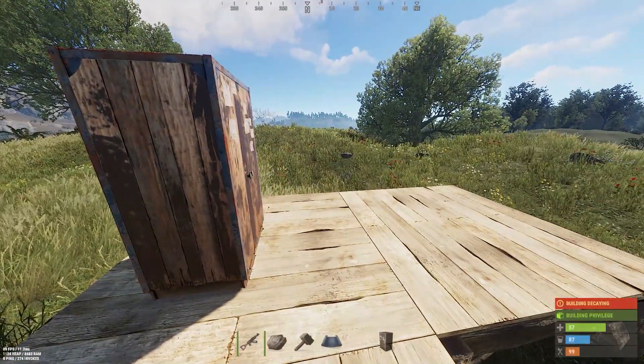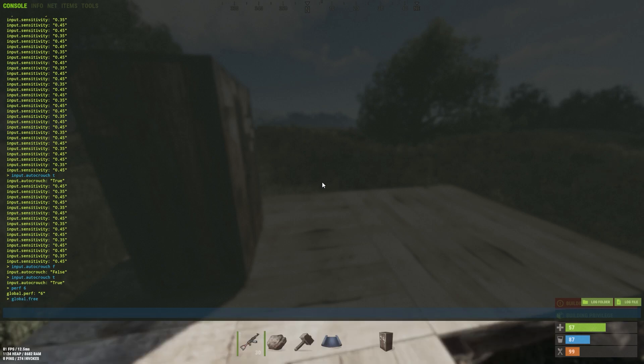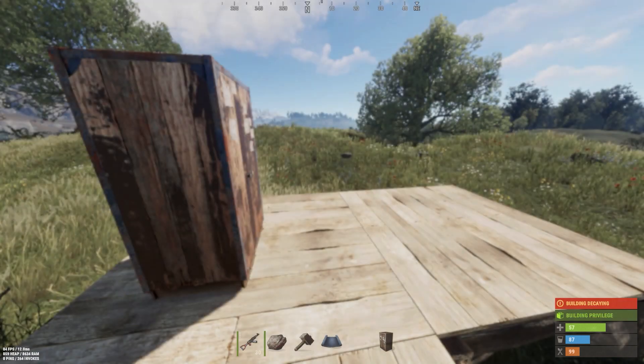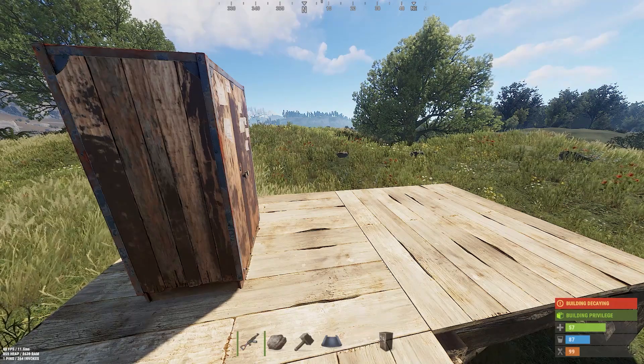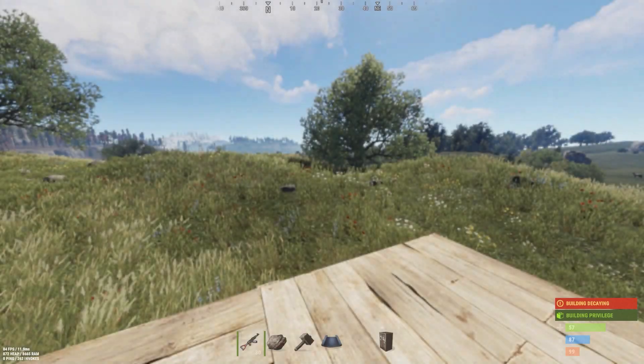If you have been playing for a long time and the game is lagging or you have FPS drops, try the command global.free. This command will clear any old RAM usage, which will increase your FPS slightly. My FPS hasn't changed much because I've just loaded the game.